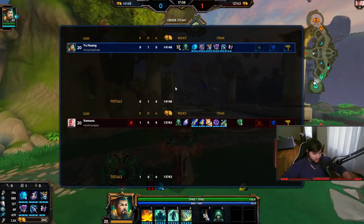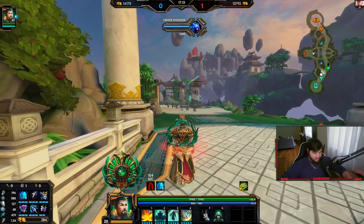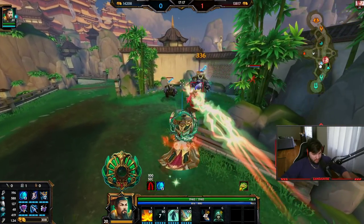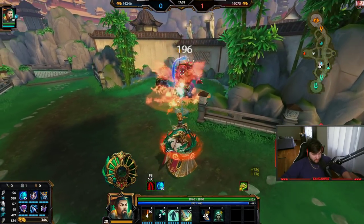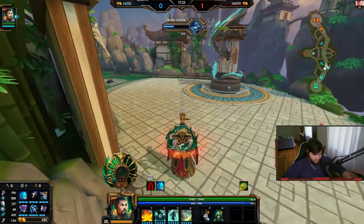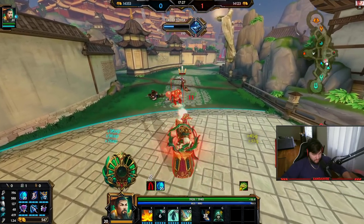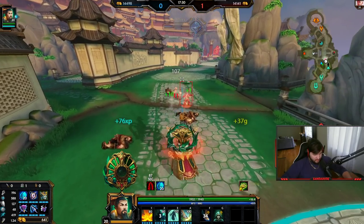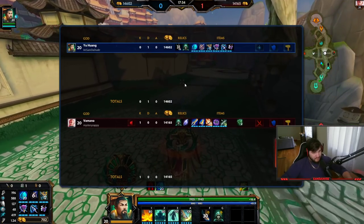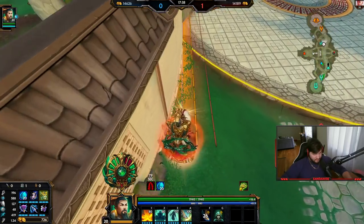I'm going to go Archmage Gem because of the rework. The rework is: it doesn't give you the extra 20% damage unless you hit an enemy god. In my opinion, that's actually better than what it was, because it was wasted most of the time on minions before. Now that it only hits gods, you are always looking at a pretty decent amount of damage when you're hitting people — it just takes a second to build up.